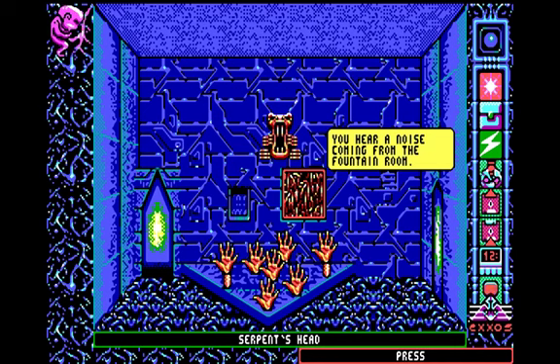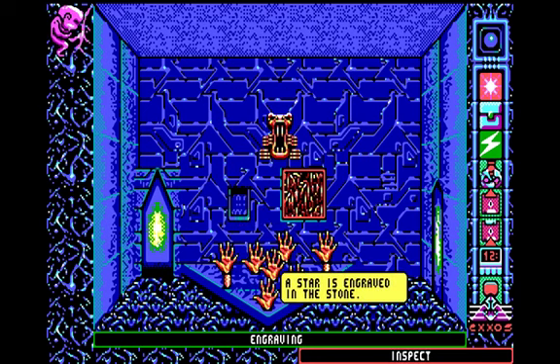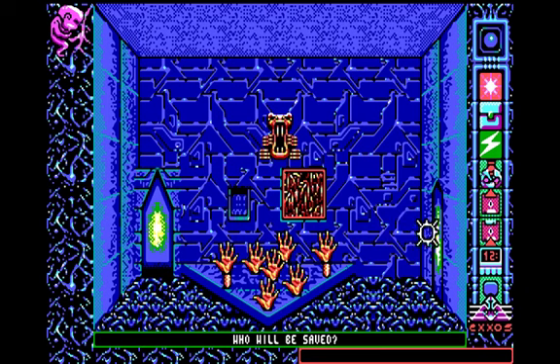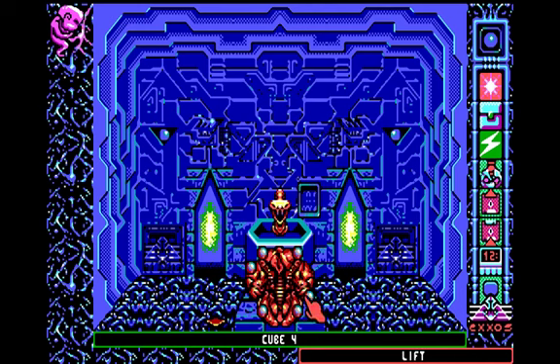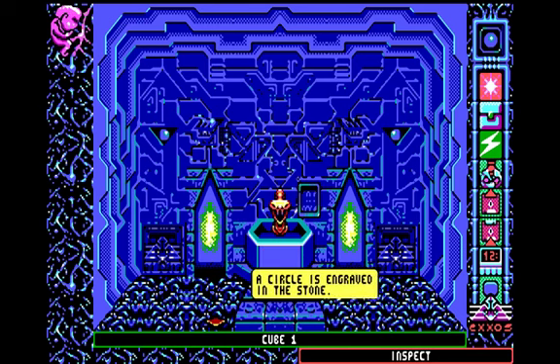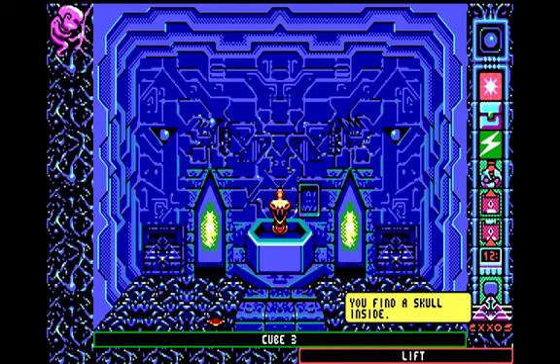We read the engraving — a star is engraved in the stone, which is important. We go to the other room and now some cubes have appeared that weren't there before. We need to inspect all of them and find the one with the star engraved on it. This one is a cross, and this one is a star. We lift it and find the skull.